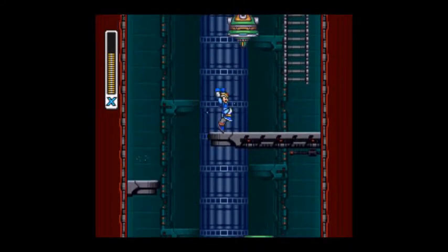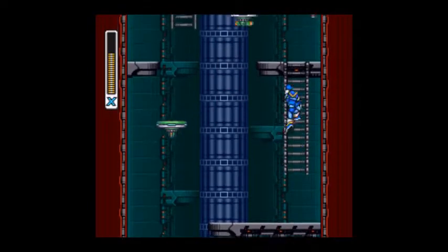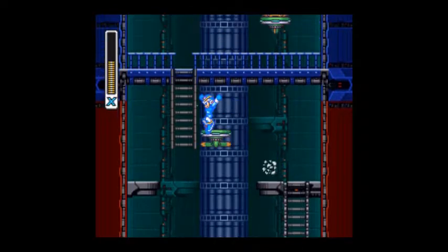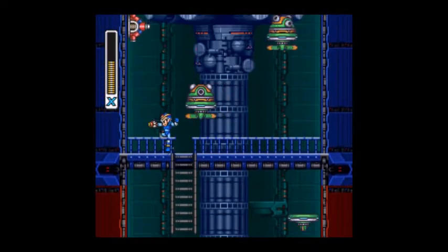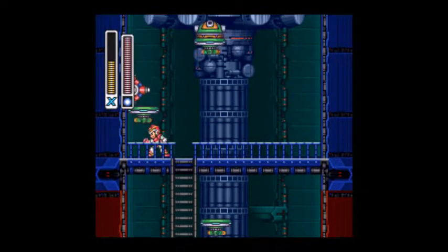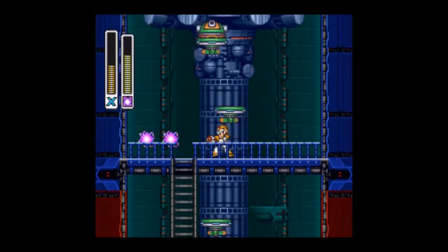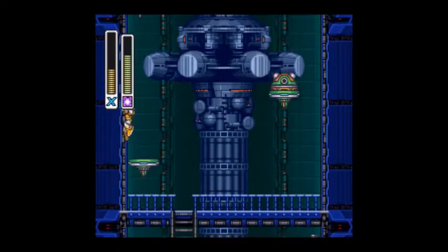I don't know whose idea it was to put a gun on top of a flying fan. Pretty much. And then for this next part we're going to want to take out the electric spark — it'll take down those enemies on the walls. And then we're just going to climb up. And here we are at the boss room for Boomer Kuwanger.